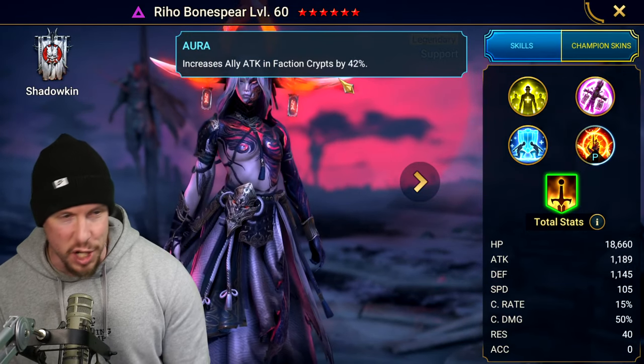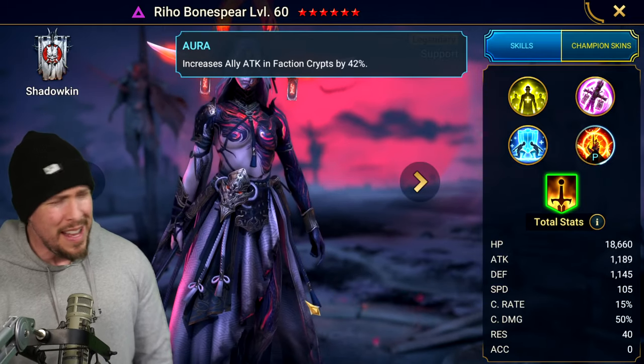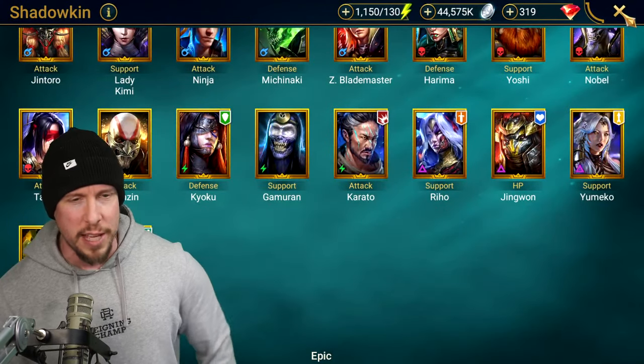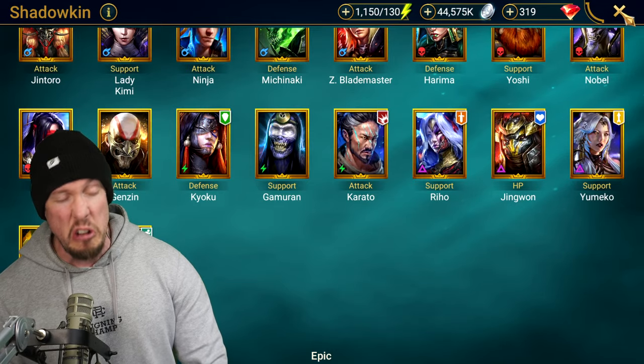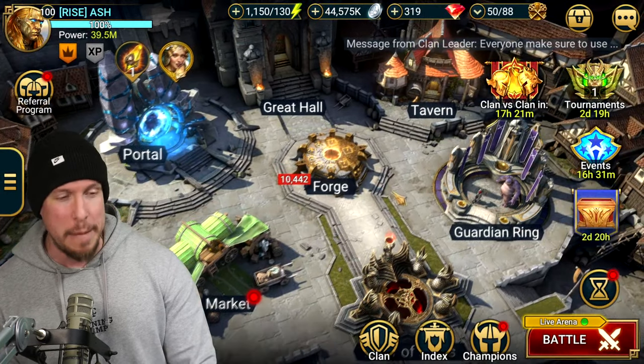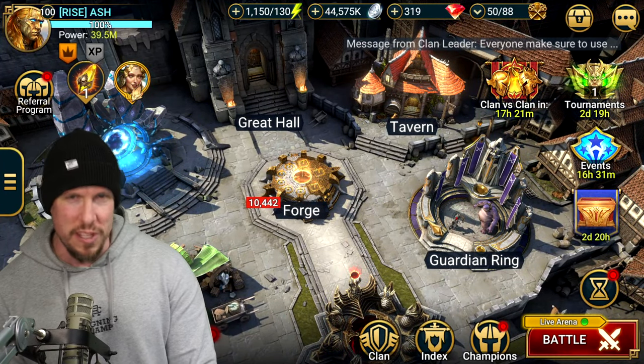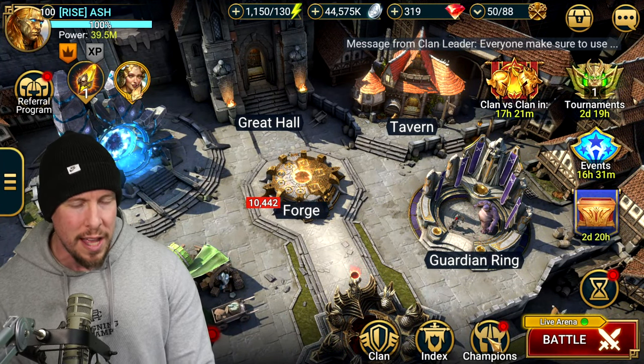Her aura increases ally attack in Faction Wars by 42%. Not the best aura in the world, but her kit is already absolutely fantastic. You could use her as an aura lead in Faction Wars if you lack a better option, though I'd rather go with a defense aura like Hatatsu if you have one.